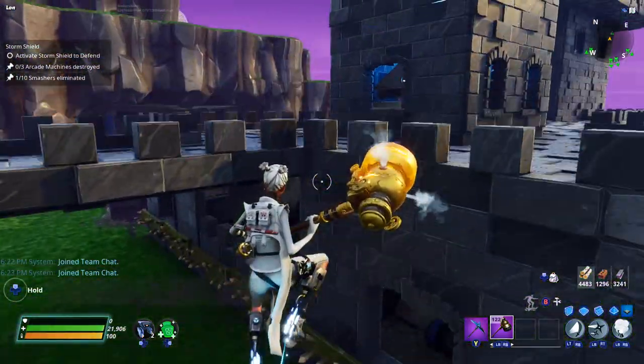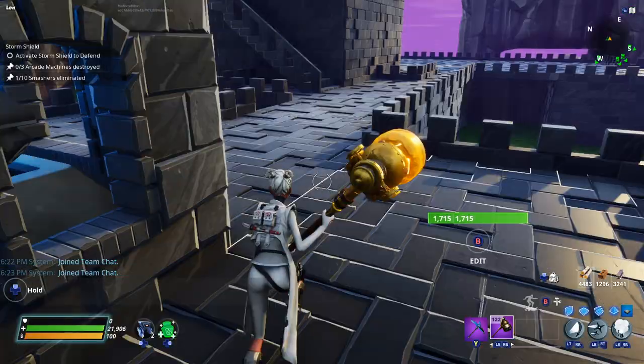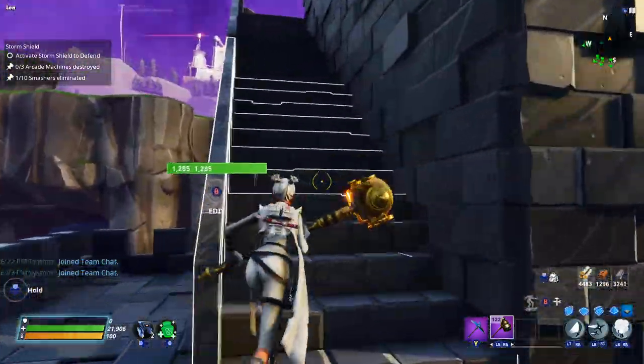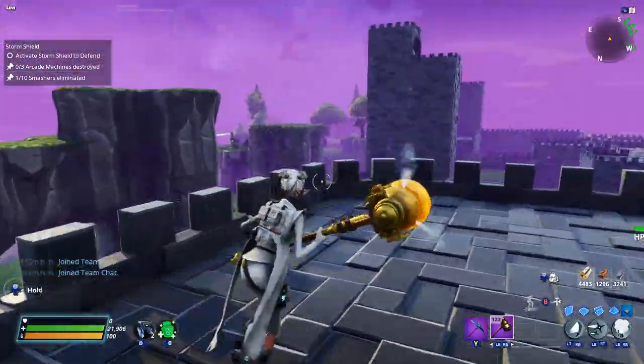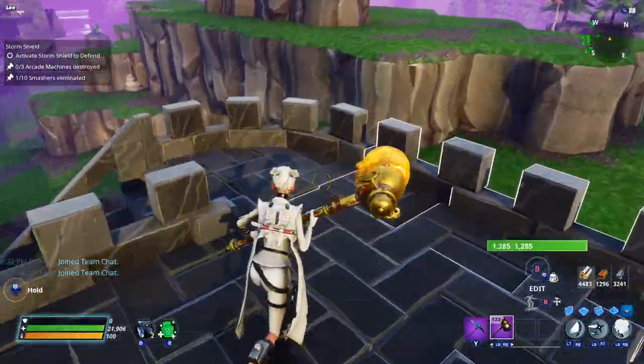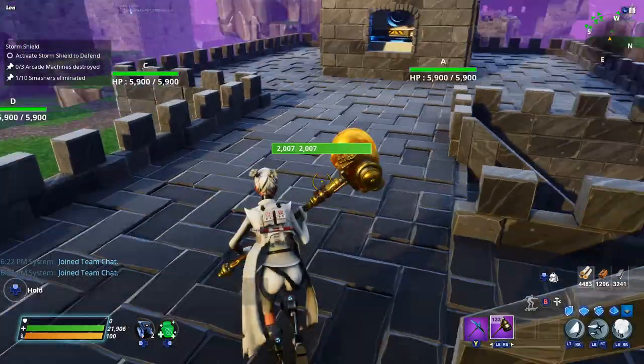Everything's connected up here and we're using a ninja, so you can walk around up here. I could put a defender pad up here if I wanted to, but I just kind of built it mainly for the looks. So that's the home base. Now we're going to head over to amplifier A.